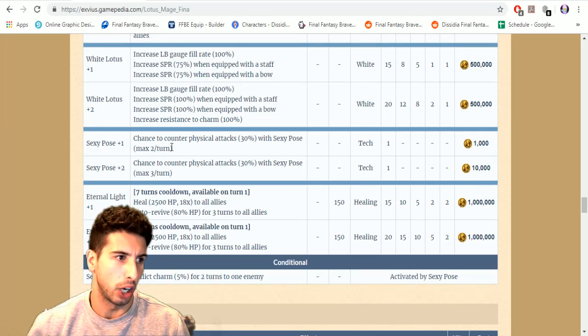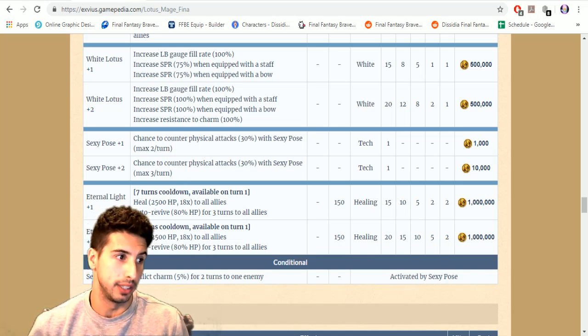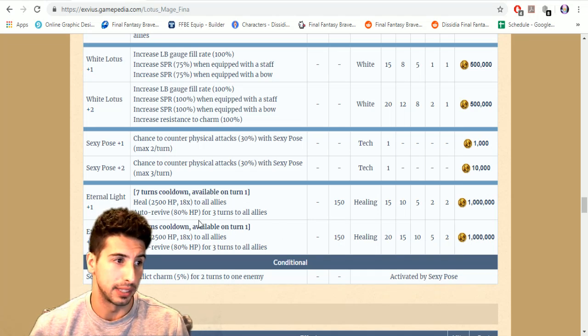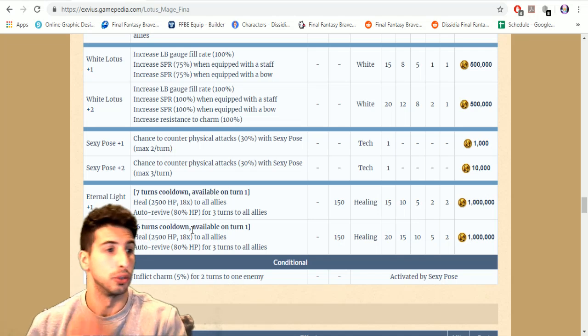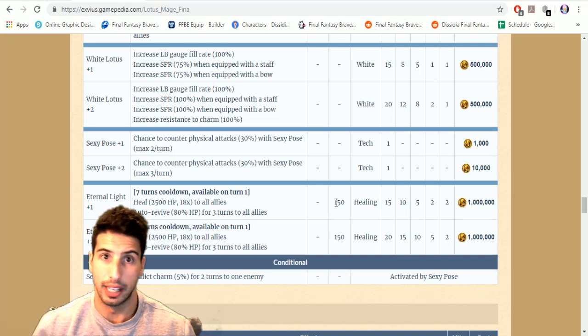Sexy Pose has a chance to counter physical cuts with a physical attack and inflicts charm five percent to one enemy — but that doesn't really matter since most bosses are immune to charm. Then her last move, Eternal Light, is on a seven-turn cooldown available on turn one: heals 2500 HP with an 18 times multiplier to all allies, and auto-revives allies at 80 percent HP for three turns. The plus two version reduces the cooldown to six turns.